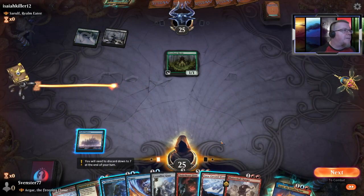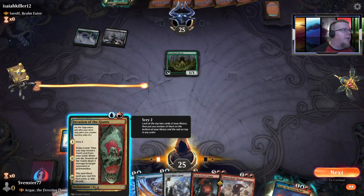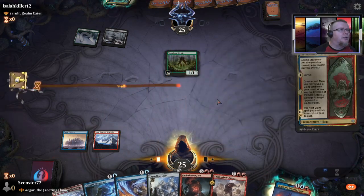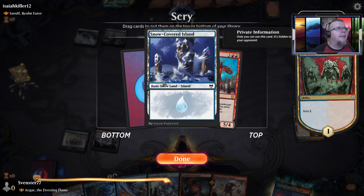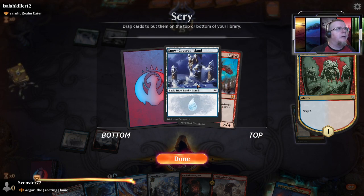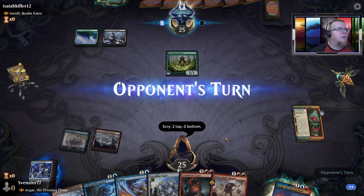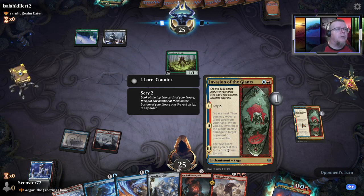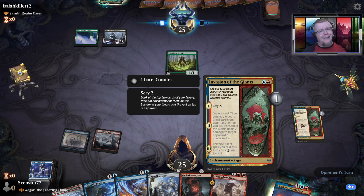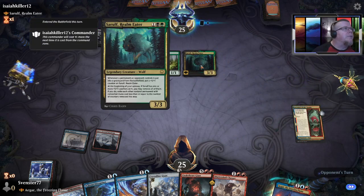Let's put down our mountain and then bring in Invasion of the Giants, which lets me scry two — I definitely want him. I'm going to bring the card to the top. Then I'll get to draw an extra card so I'll have both cards. He gets to bring his dude in.